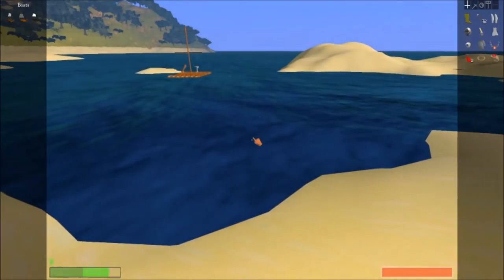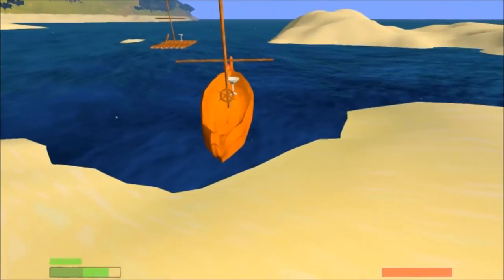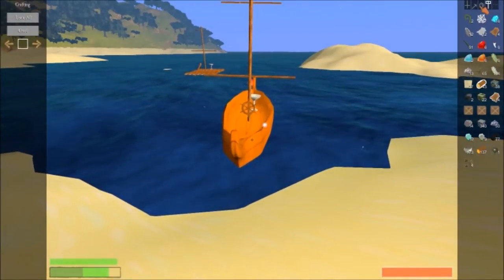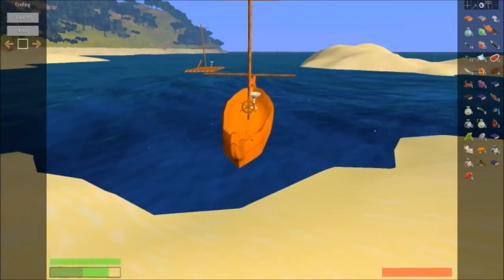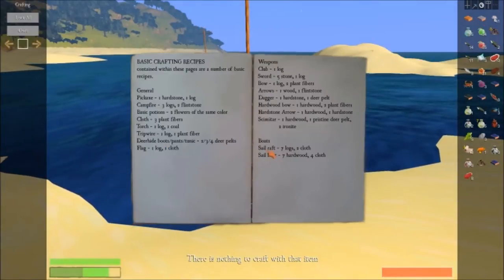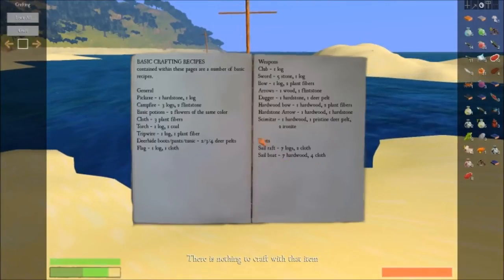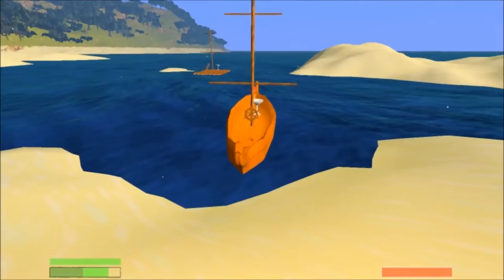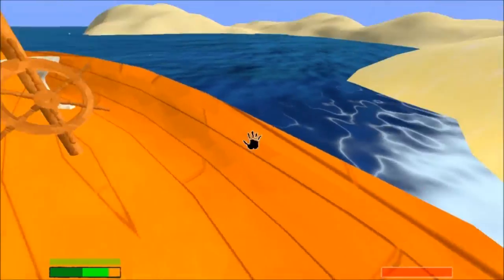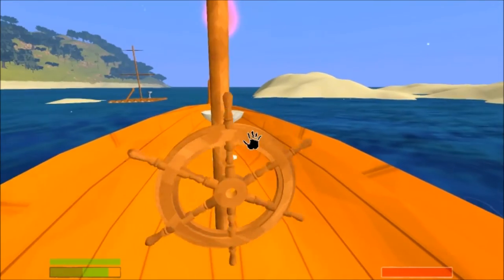This is the next boat. Let's pull up our crafting. The sailboat requires seven hardwood, four cloth, and of course seven logs and two cloth to make our raft — same kind of thing except now you get this little fun thing to work with.